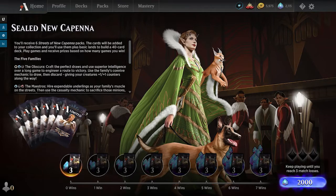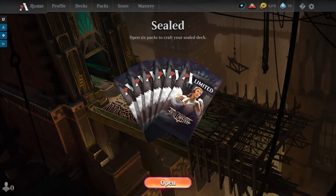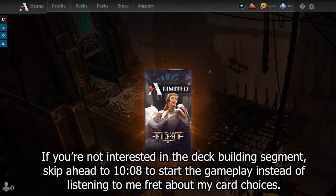Good morning YouTube, and thank you for heeding the Twilight's Call. Welcome back to the channel. Today, since we have a new set out with the Streets of New Capenna, I thought we would do a little bit of the new sealed event that's out. This is only out for about two to three weeks after a set release, so it's time limited. It can only be entered by gems, but I thought we'd have a little fun and get some new cards out of it. So let's open our packs and see what we get.